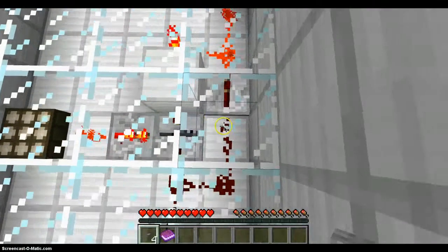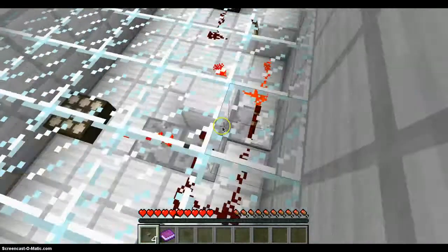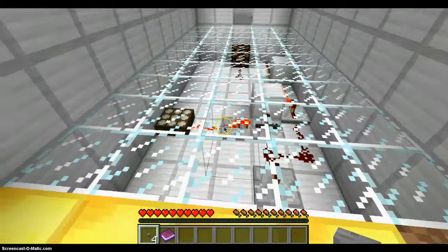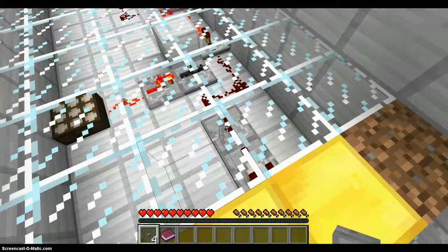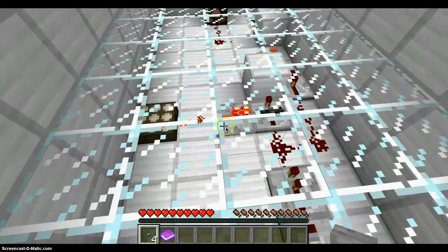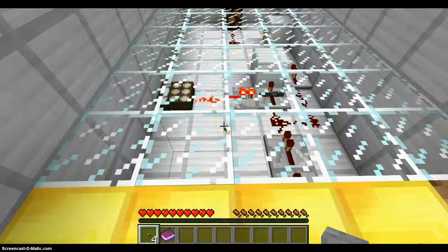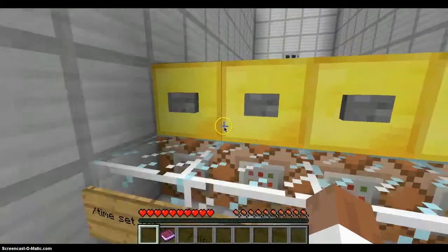What I need to do is get power to there, so that turns off. I need power there — so that would be there and there. I might as well put the buttons on these things; it seems to be the most logical thing to do.